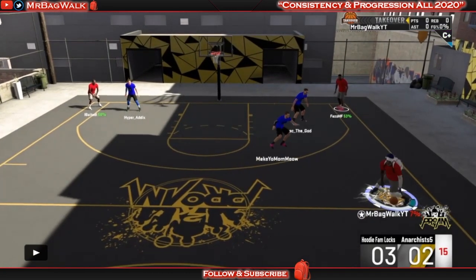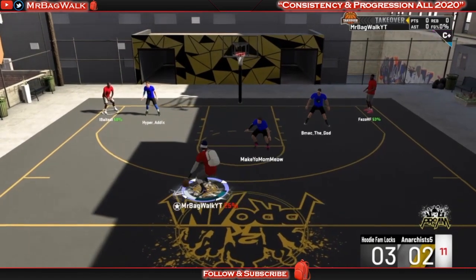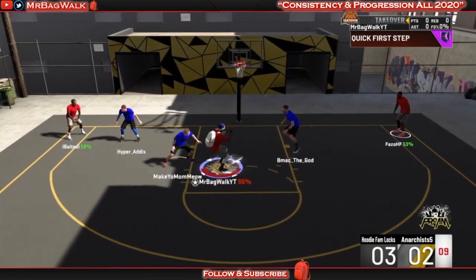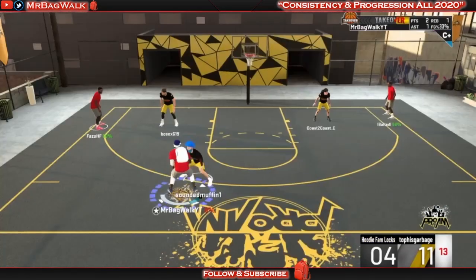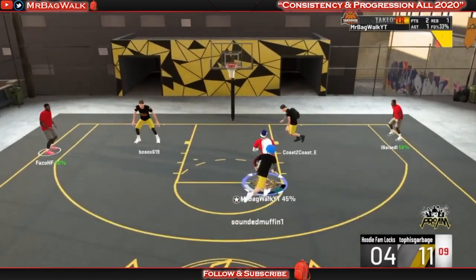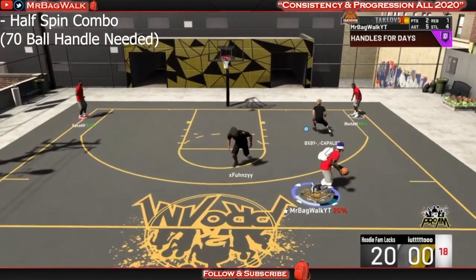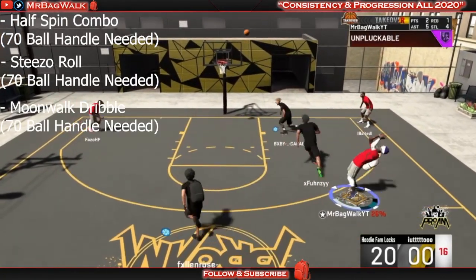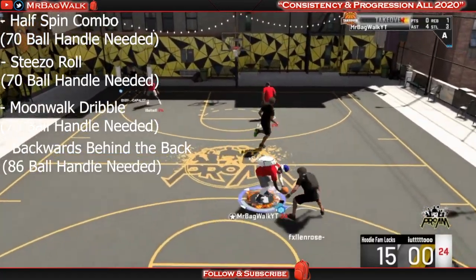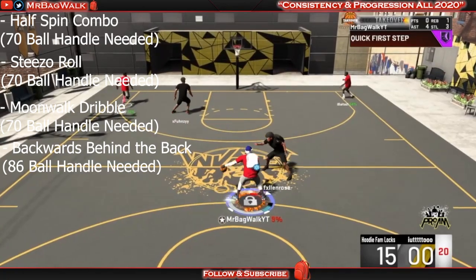What's good YouTube, today I'm going to be bringing you guys one of the most overpowered dribble sets in the game. I'm going to be showing you guys four different dribble moves: the half spin combo, the steezo roll, the moonwalk, as well as the backwards aggressive behind the back, as you see right here.